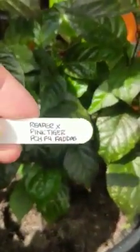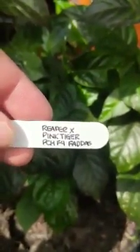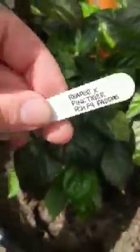And we've got the cutting of one of the overwintered plants - Reaper times Pink Tiger Peach Effo from Fadas Peppers. Could be growing quicker but hey ho, it is what it is. That's what I'm playing about with - I'm not actually expecting anything, we'll see.